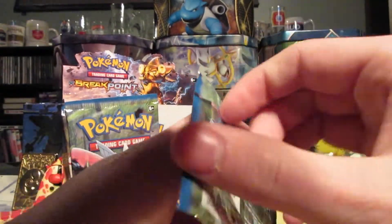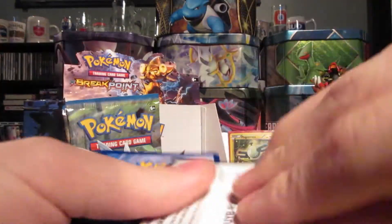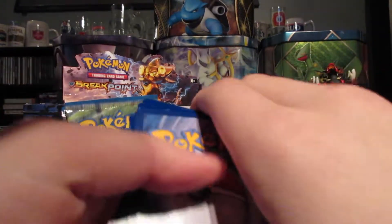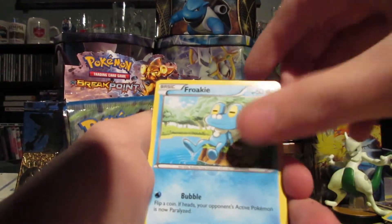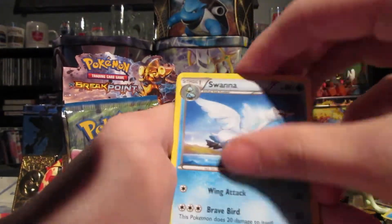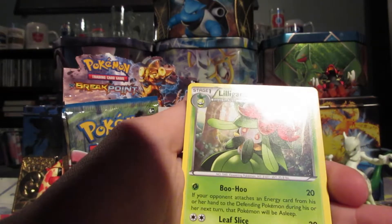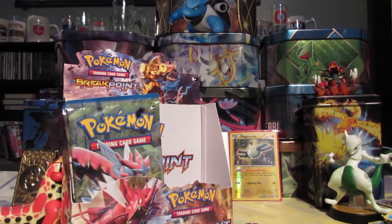Next is our Mega Scizor pack art. I've heard something about the code card's different patterns meaning you're going to get different cards in the set. I don't know if that's true, but it's what it seems like. Because after every one that is in a line of cards on the art, we got Reverse All Night Party and Illigant. That's pretty cool, actually. From what I'm seeing, it actually might be true.